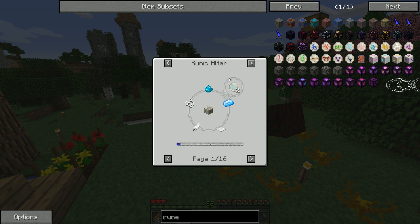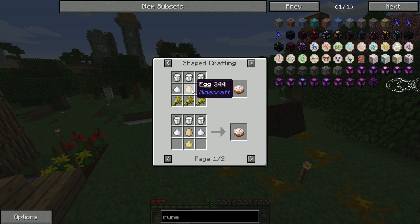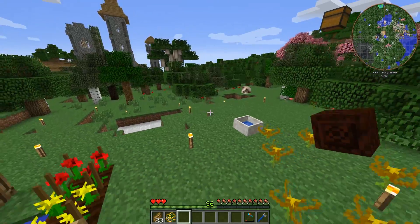Quite a few of the runes require items that we don't have a good supply of. For example, the rune of air requires some string, some feathers, and some carpet — which is of course made with wool. If we go over to the rune of winter, it requires a cake, which means we need a bunch of milk buckets, some wheat, and some eggs.